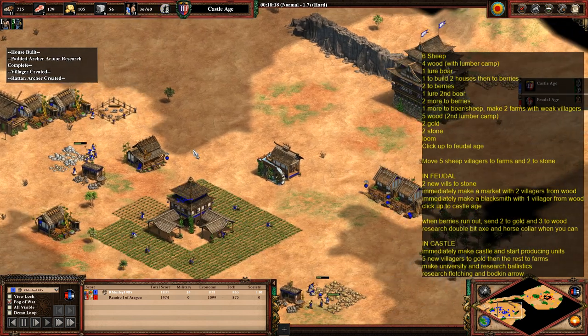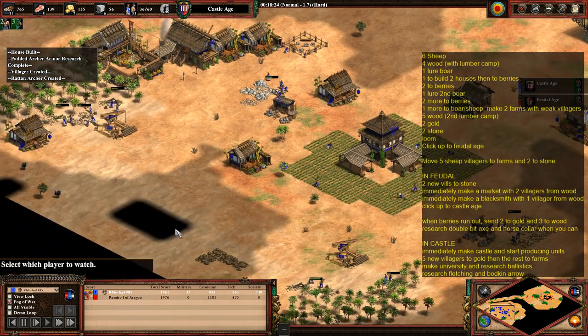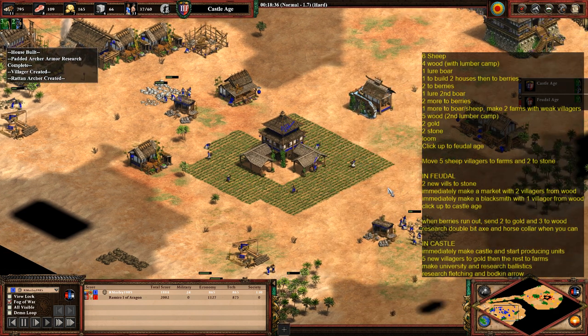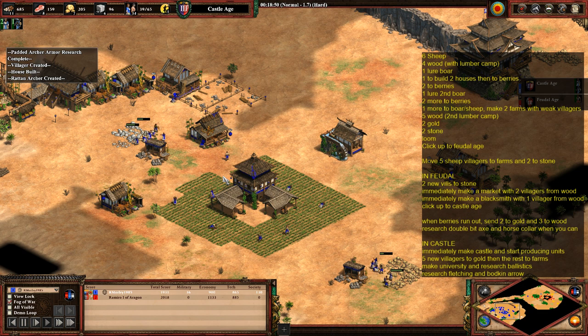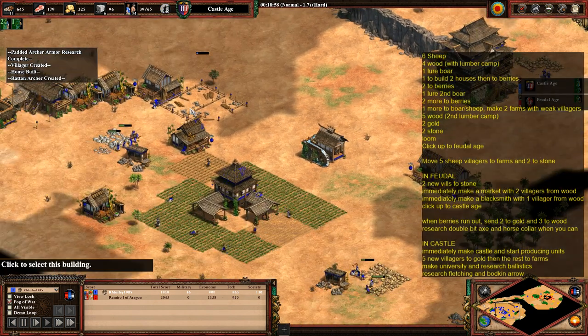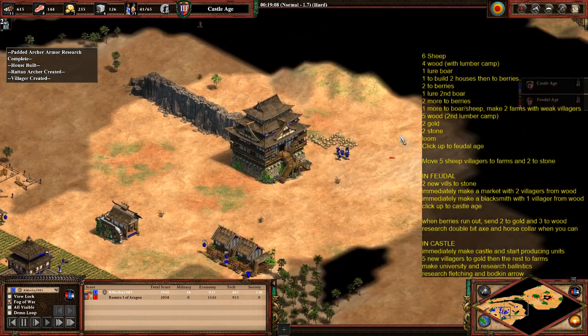I want the castle villagers back on stone so you can start getting town centres in. I actually do it in the wrong order here — rather than making the university first, I make the town centre first. All I did was delay my ballistics research a little bit, but it's fine. You could potentially build the university with two villagers to speed it up — maybe take one off stone to do that, as it takes quite a while to build.